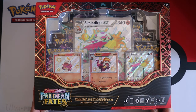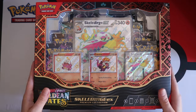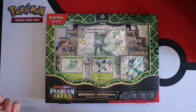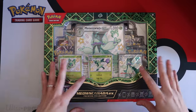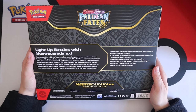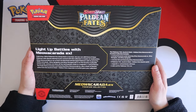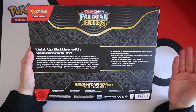Joe, we forgot to press record on that camera — should we start again? No, it's fine. We tend to record on another audio source as a backup anyway. These premium collections have three etched foil promo cards featuring either Meowscarada, Quaquaval, or Skeledurge.